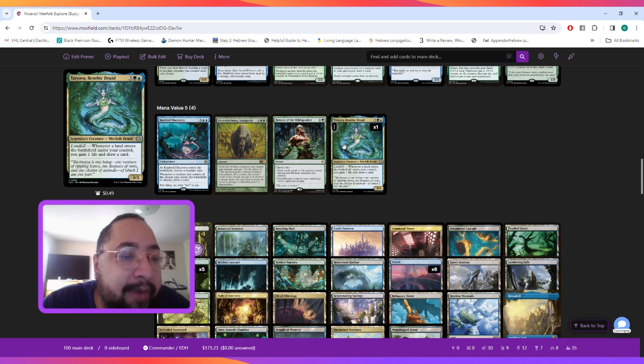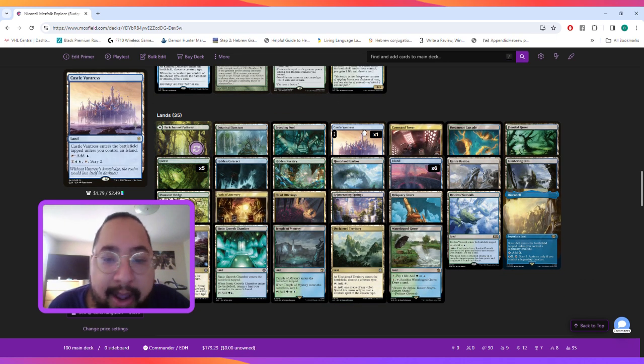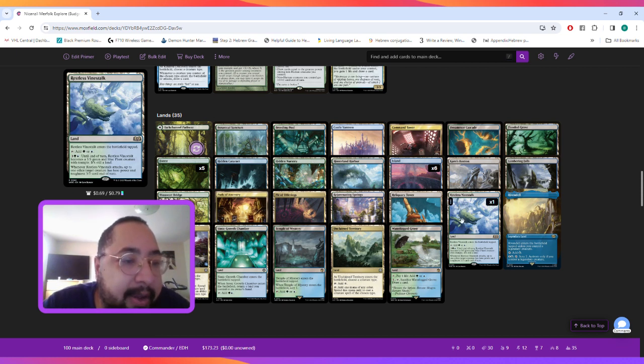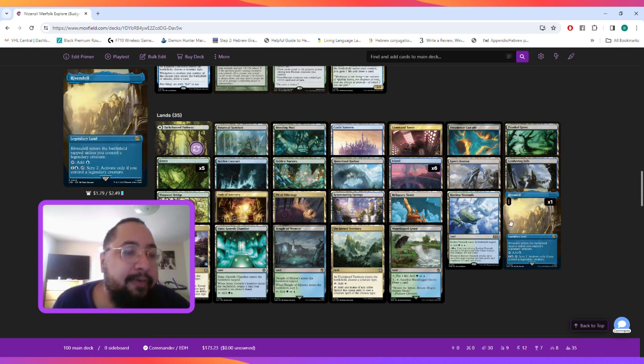Tatyova, Benthic Druid — whenever a land enters the battlefield under your control, you gain a life and draw a card. For utility lands, we have Castle Vantress to let us scry, Hidden Cataract where we can pay five, sacrifice it, and discover four as a sorcery. Restless Vinestalk becomes a 5/5 green-blue Plant creature with trample for five mana, and whenever it attacks, up to one other target creature has base power and toughness 3/3 until end of turn. Pit of Offerings on ETB lets us exile up to two target cards from a graveyard and add one mana of any of the exiled cards' colors.